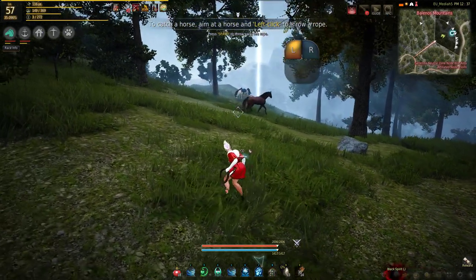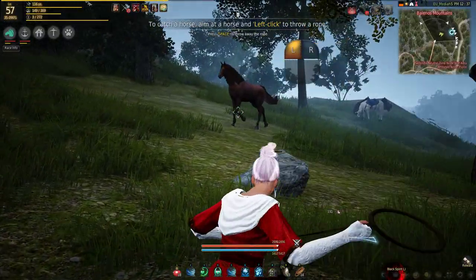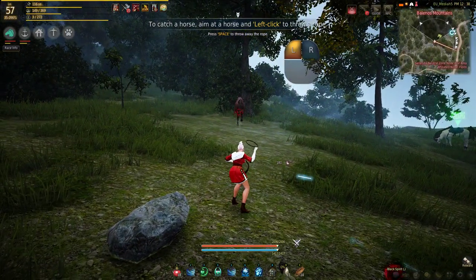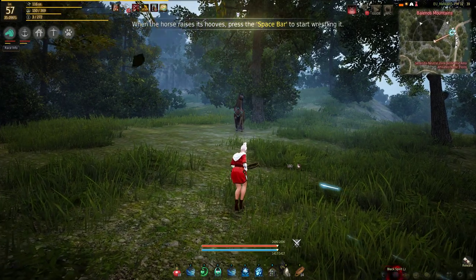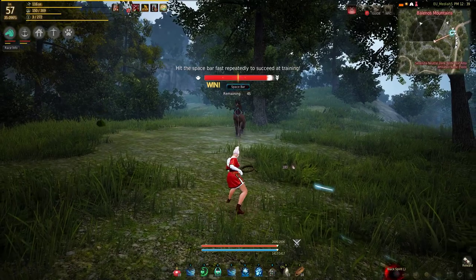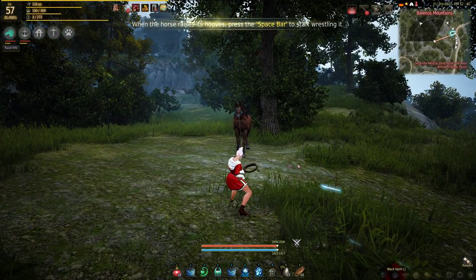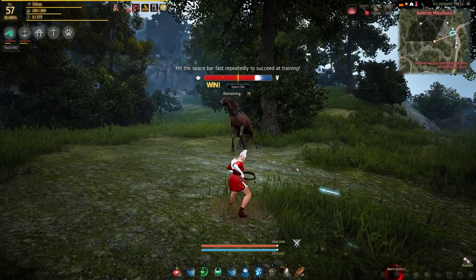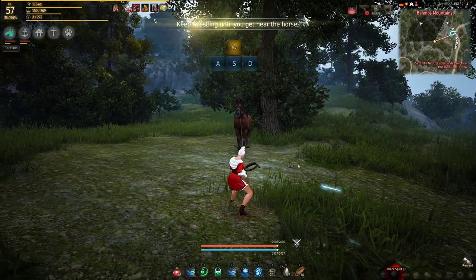As soon as you equip the rope your character moves a lot slower, so again you want to be as close as you can get. He's coming towards me so I need to go ahead and throw the rope — you throw the rope with L as soon as you see the crosshairs. When you're throwing the rope there's a little minigame showing the section of the bar you need to hit — it's a lot like the fishing game. Then when the horse rears, you want to play the space bar minigame. You're basically just going to push that space bar as fast as you can, keeping it in the blue area. It says 'win' if you're winning against the horse, and you want to keep pressing it all the way until you get that minigame again.